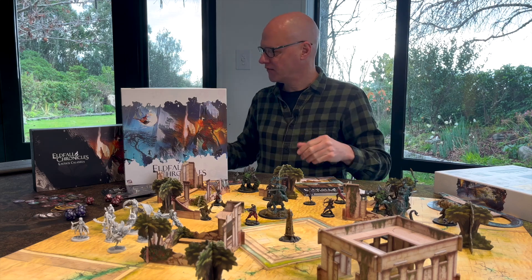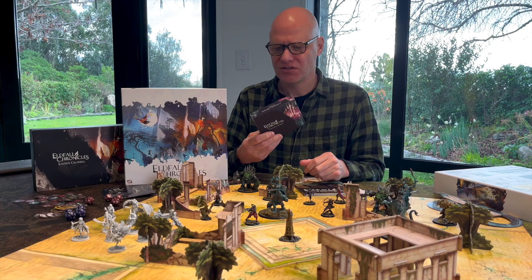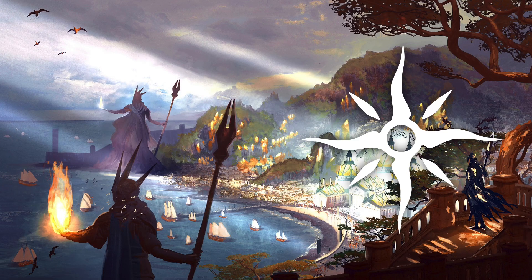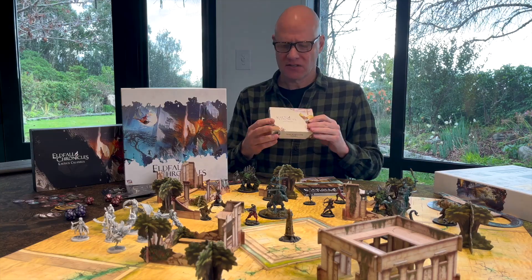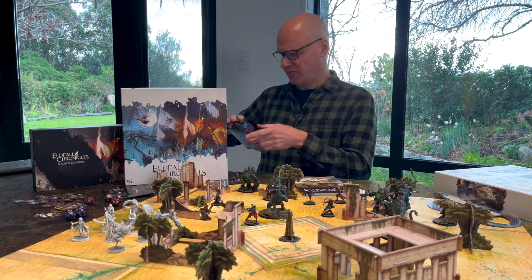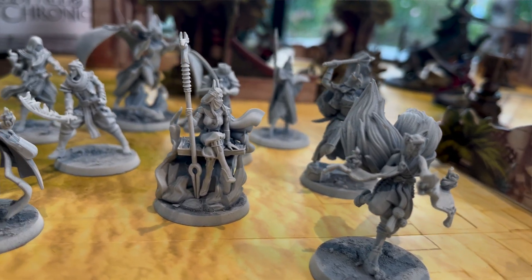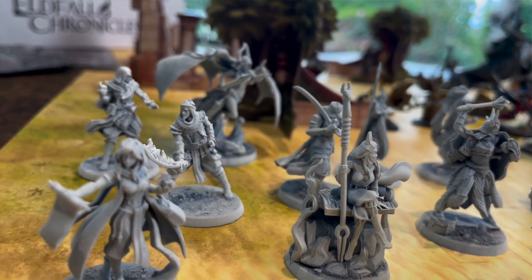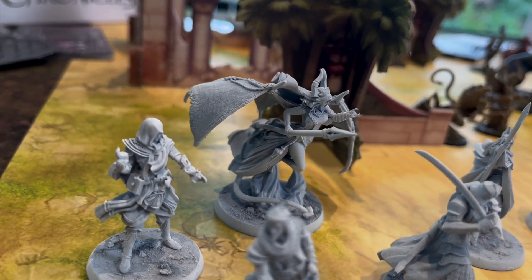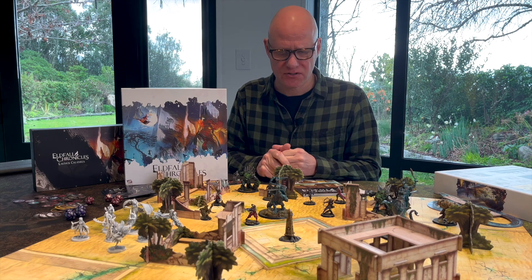The different factions each have their own feel. The Coalition of Thenion are a subterranean race — magic users and stalkers with a dark elf kind of feel. The Helion League is a martial race, very much warriors. The Sand Kingdoms have a Middle Eastern feel with lots of magic and summon creatures to the battlefield. The Empire of Soga is a fantasy medieval Japanese faction. The miniatures are very detailed resin figures with a slightly anime feel, which looks good on the tabletop.